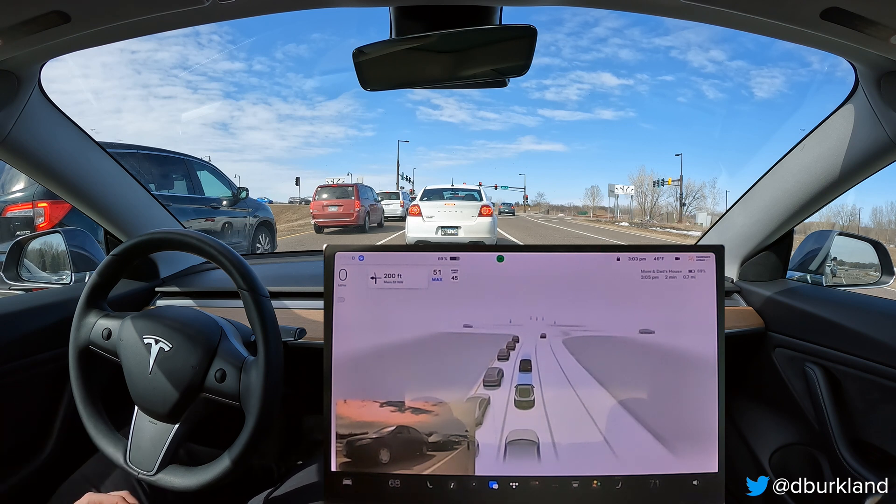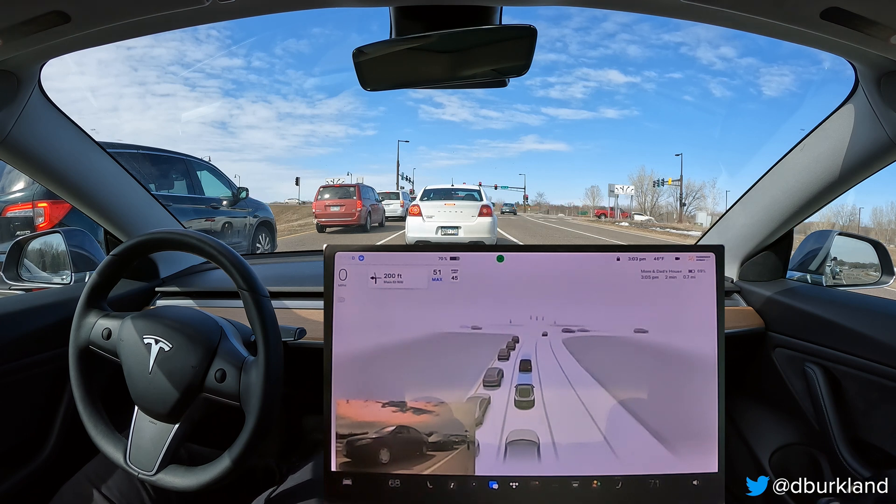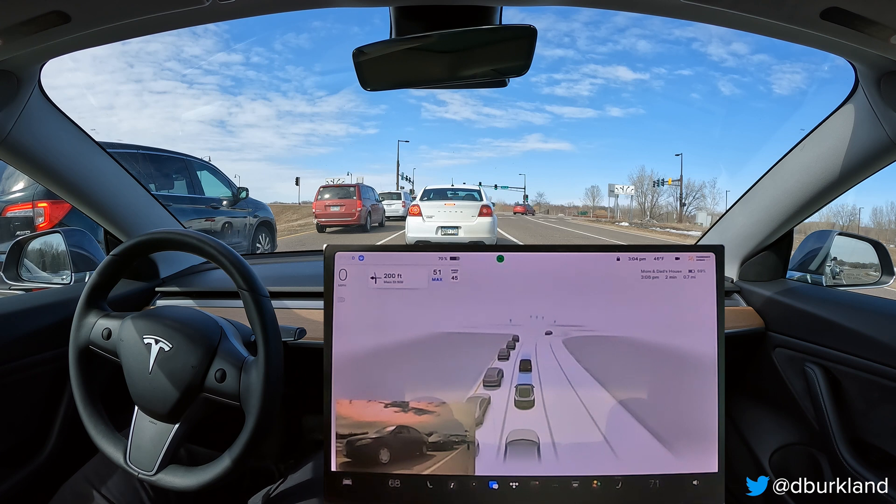Both these turn lanes follow the route, but basically I've done this route with FSD 50-plus times and taken that same exit, and every single time up until now it's picked the leftmost lane — the turn lane. That's kind of why I'm surprised by that, but at the end of the day I don't really care as long as it picks one of these two turn lanes.